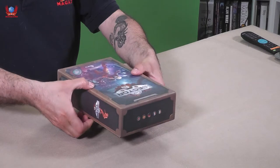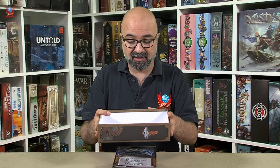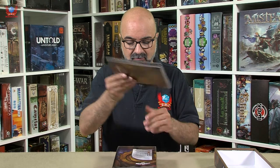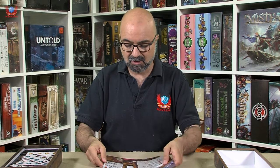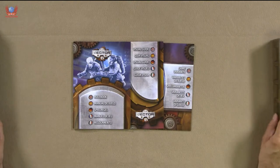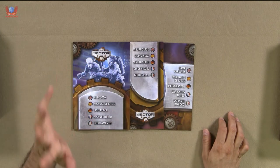Let's find out what's inside the box. The box is standard, but at least it's not a cereal box thickness kind of box, which is very nice. So what do we get here? We get three little books: the rulebook, the visual guide, and the game variants, which is interesting.